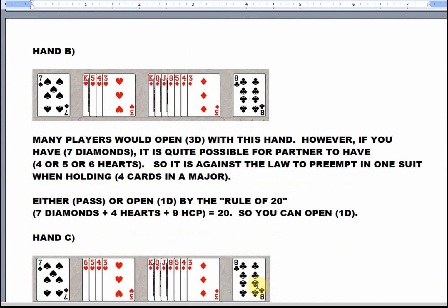Many players would open three diamonds with this hand. However, if you have seven diamonds, it's quite possible for partner to have four, five, or six hearts, so it's against the law to preempt in one suit when you're holding four cards in a major. You should either pass or open one diamond by the rule of twenty. Seven diamonds plus four hearts plus nine high-card points comes to twenty, so you could just open one diamond.